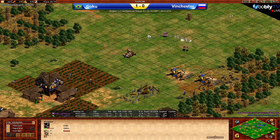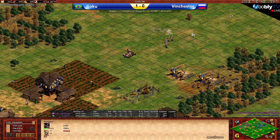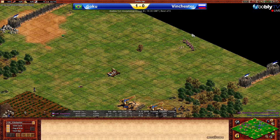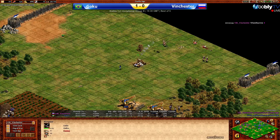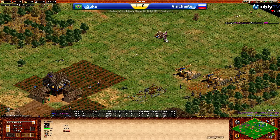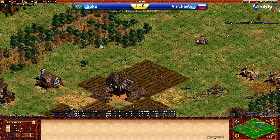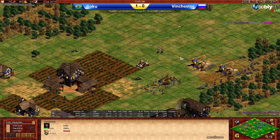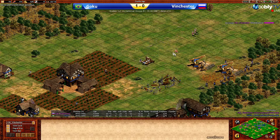Goku did at least get that TC up on the forward gold, but potentially at the loss of one more villager. Those crossbows for Vinchester are now trapped in the back of Goku's base. In order to get out, he's either going to have to dodge the rocks or try and out-micro the mangonel and take it down. It seems like he's going to have to take it down. He did suffer a quite damaging shot — two crossbows going down — but right now Vinchester's micro is on point. Not going to take any more hits against that mangonel for the time being, taking down the villager that came to repair it — a slightly errant shot from Goku there.